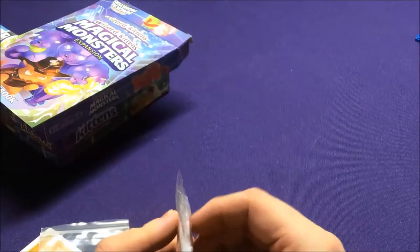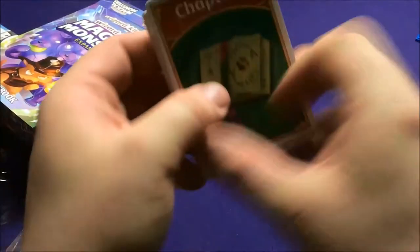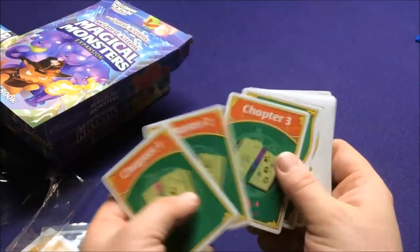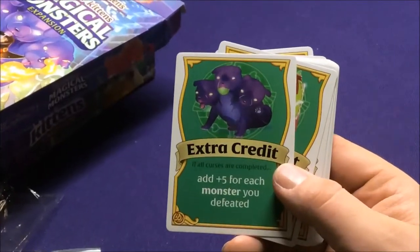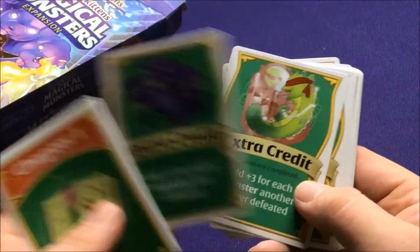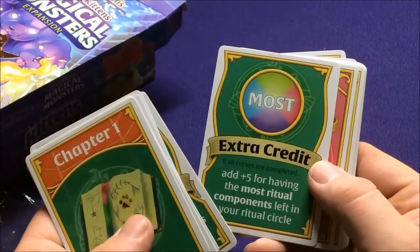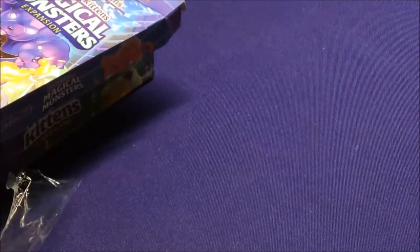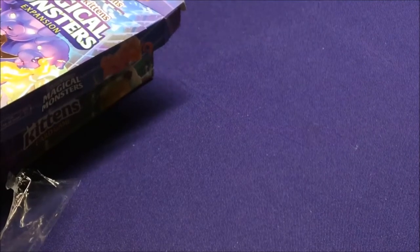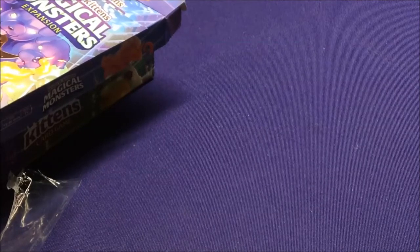That's cool because it adds a fifth player if you have another player that wants to join — it's always fun to add more people. The game seems quick enough with five people. So they have Chapter 1 cards, fifth-player cards in orange. We have some extra credits — plus five for each monster you defeated, plus three for each monster another player defeated, four for an original component, and five for having the most. And that's the add for the fifth player. Extra credit cards are cool — any extra bonuses for trying to gain points or make the game more interesting. But if you don't include monsters, then a couple of them don't matter.